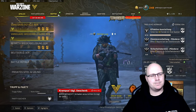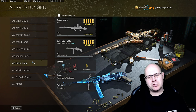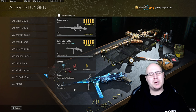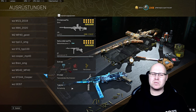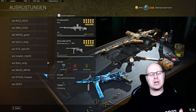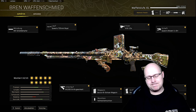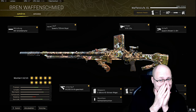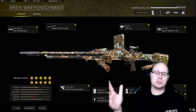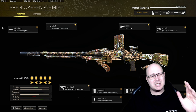Gucken wir uns jetzt die Klasse ein bisschen genauer an. Die Brennen – ihr seht schon, ich spiele sie mit einer SMG. Kaltblütig aus meiner Sicht fast notwendig. Flammendes Wurfen ist ja immer noch mein Liebling und die Betäuber auch. Ich switche so ein bisschen zwischen Stim und Betäuber, aber irgendwie hatte ich das Gefühl, die Betäuber bringt mich ein bisschen mehr voran. Wenn ihr sie vom Ground Loot aufgenommen habt: Grau, lasst bitte liegen. Grün, wenn es gar nicht anders geht. Blau und Lila könnt ihr auf jeden Fall nutzen und kommt dieser Klasse sehr nah. Gold ist eigentlich schon fast die perfekte Klasse.